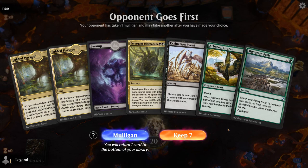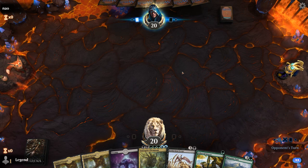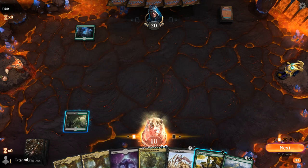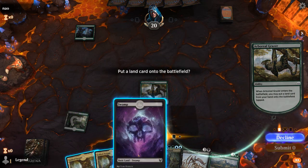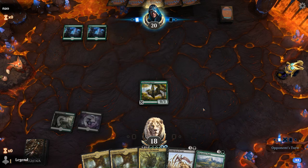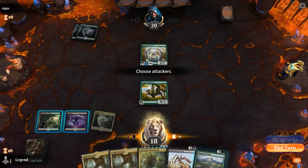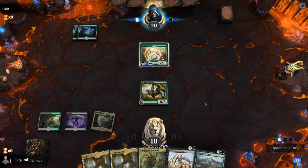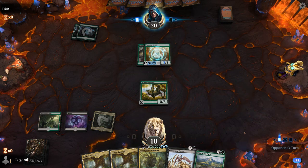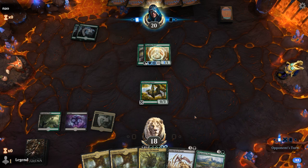Game three — we're on the draw with a decent-looking hand. Turn two Grazer, hopefully turn three Migration Path. The deck is capable of casting turn four Ultimatum. This looks like a Green-White Hexproof Aura deck, which has a hard time beating Extinction Event, Taste of Death, and Liliana — so those are all pretty valuable cards.